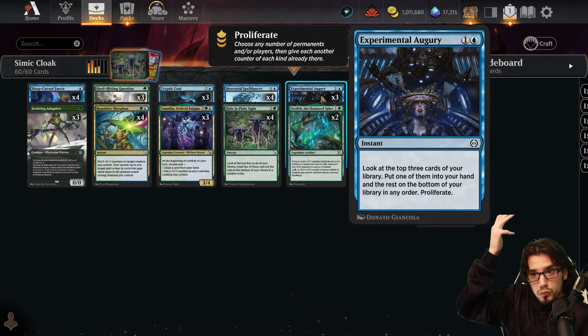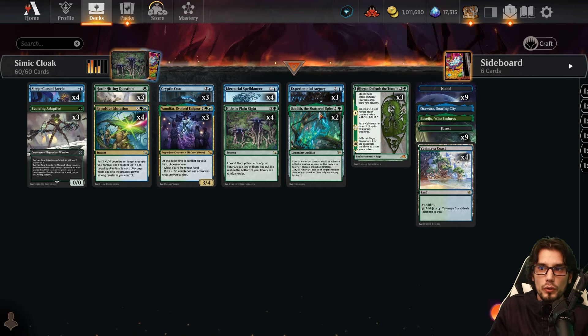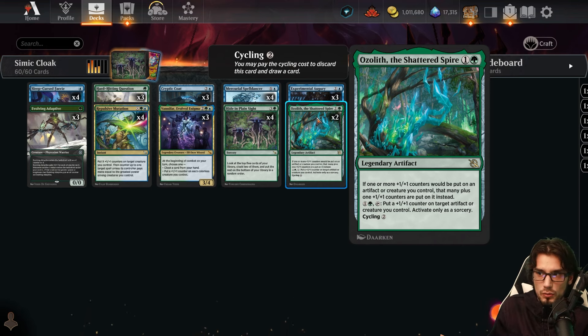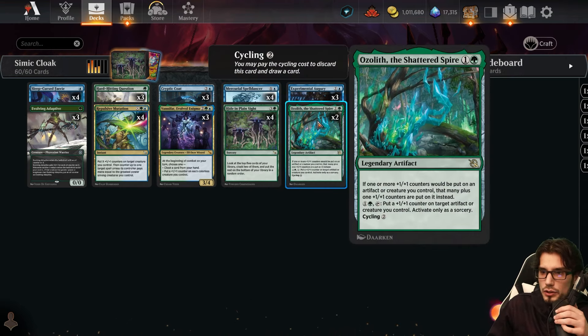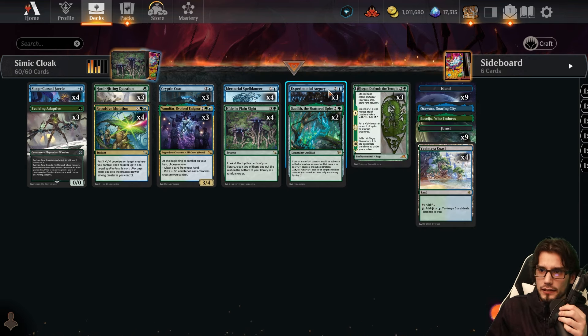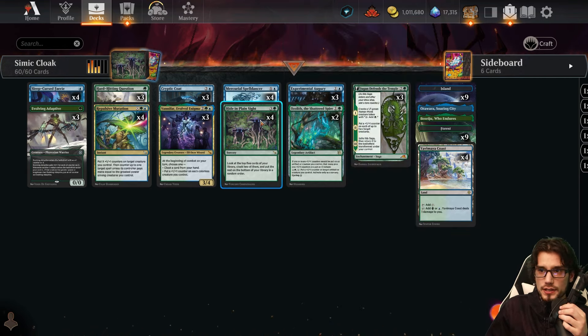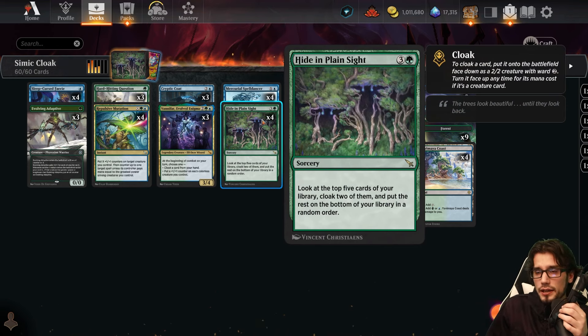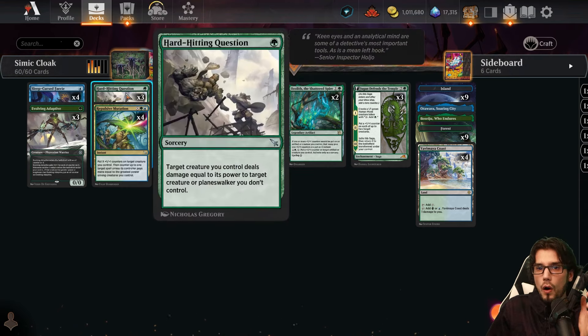We can proliferate all of those counters with the Augury — two mana instant speed, look at the top three cards of your library, put one into hand, the rest on the bottom in any order, then proliferate. We also have the Ozalith here — if one or more plus-one/plus-one counters would be put on an artifact or creature, instead put that many plus-one/plus-one, which is great with the Enigma. Very, very good — now everything gets two plus-one counters. You can cycle it for two if you already have a copy. These non-creature cards also trigger the Spell Dancer's oil counters, allowing us to copy either a Hide in Plain Sight, a Hard-Hitting Question, or an Augury — all very good options in specific scenarios.